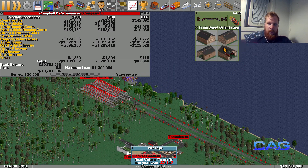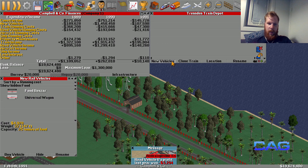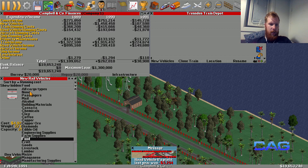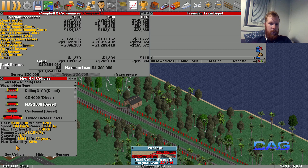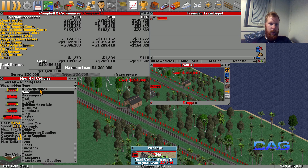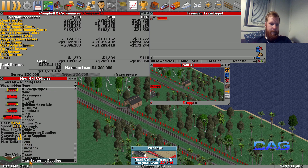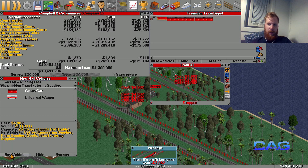Absolutely beautiful. That also needs a depot - right there for example. So this train will carry manufacturing supplies. We'll go for seven cars.